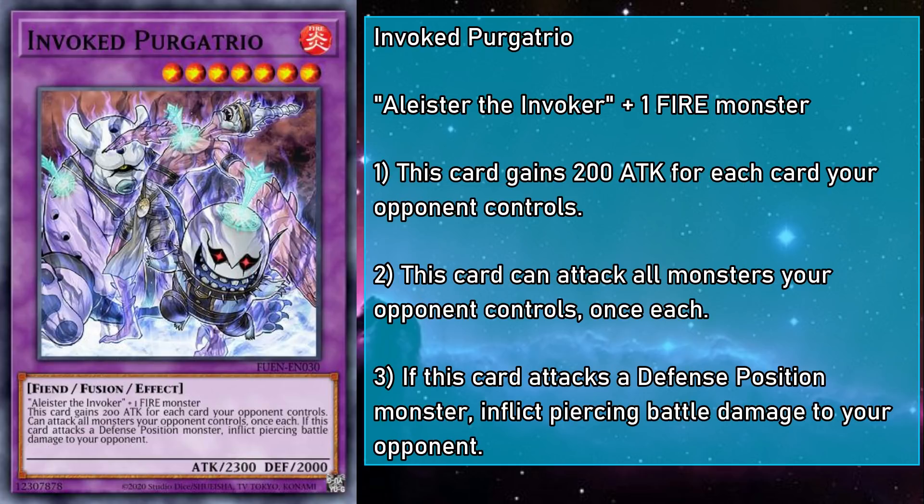Invoked Purgatrio is a level 7 fire fiend fusion monster with 2300 attack and 2000 defense, requiring Alistair and a fire monster as fusion material. They gain 200 attack for each card your opponent controls, can attack all monsters your opponent controls once each, and deals piercing battle damage. 2300 might sound a bit low for a multi-attacker, but Purgatrio doesn't care what kind of cards your opponent controls — a monster here, a couple of back row there, maybe even the odd field spell, and Purgatrio can easily get into the 3000s. And that's not including just how devastating the Alistair boost is, because remember: multi-attack.